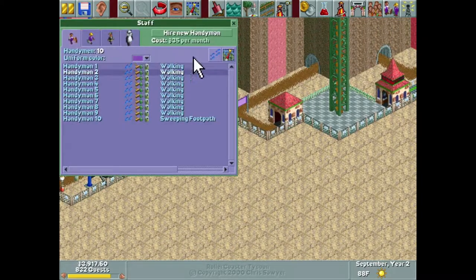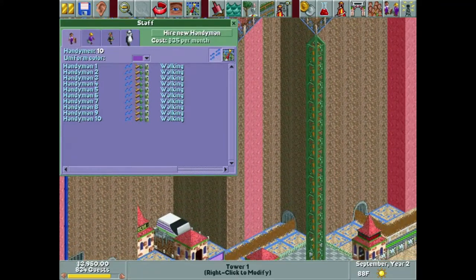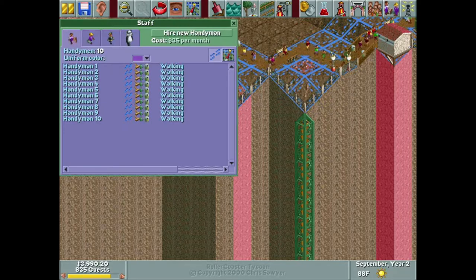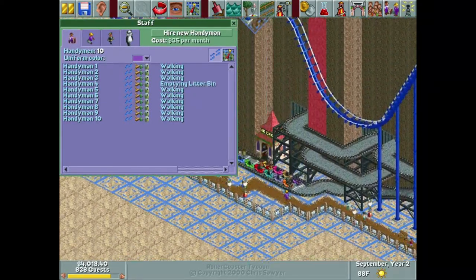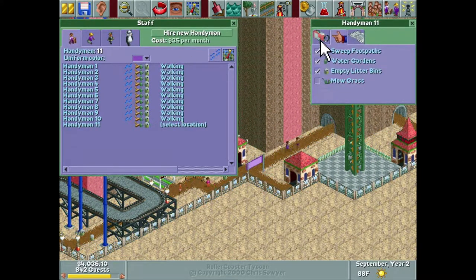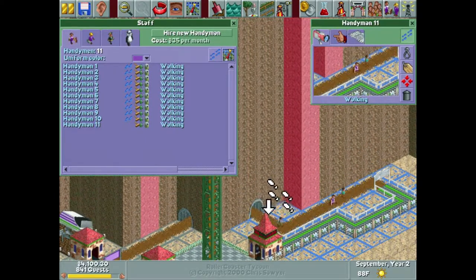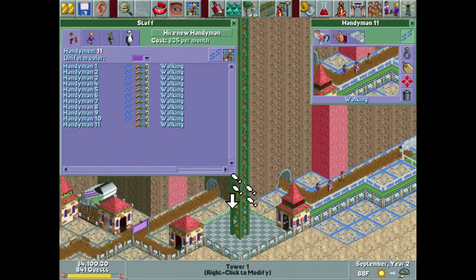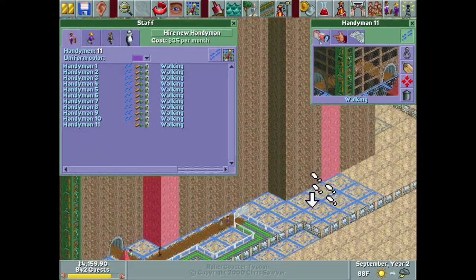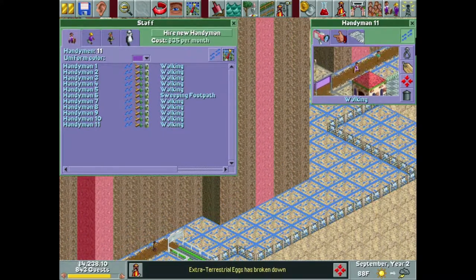Do we have handymen covering this? We do — he's actually almost covering all of it, but I have a feeling any footpath placed here was for up above. That guy's doing a lot already. We'll hire another one — as much as it pains me — for down here. We'll have that guy cover just that, and then we'll have him cover all of that as well. That should be pretty good.